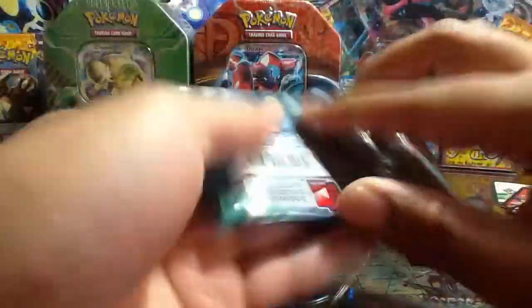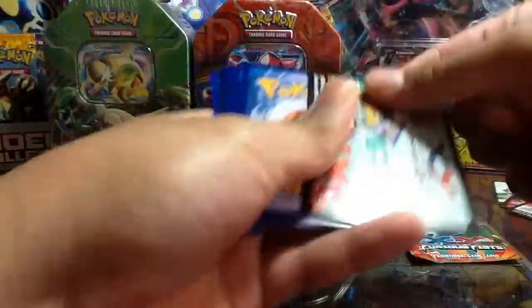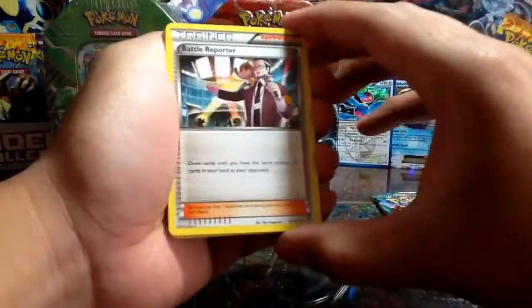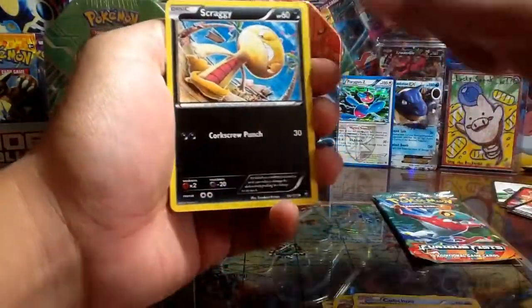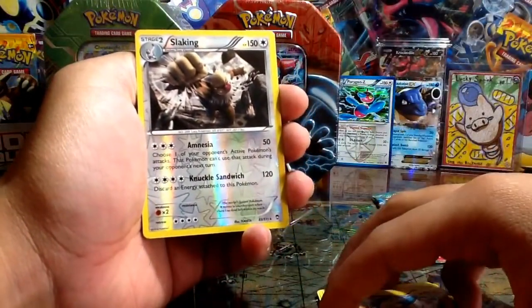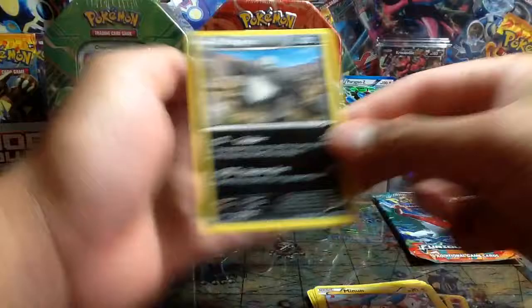Let's open up a Furious Fists pack — I think that's Tyrantrum up front. Here's the code for the video; let me know what you get if anyone's still collecting those. We have: Battle Reporter, Hitmonchan, Scrafty, Cubchoo, Patrat, Eevee, Scraggy, Minun, Slacking Reverse Holo — I don't think I have this card in the reverse holo form — and Pangoro regular rare.